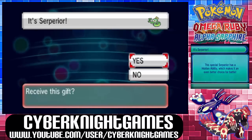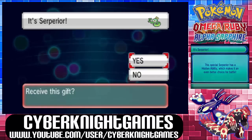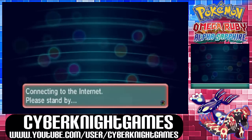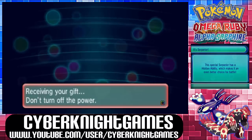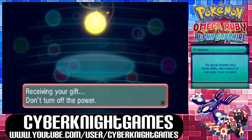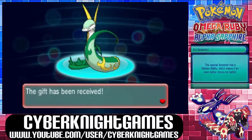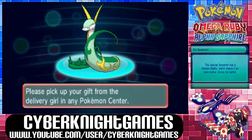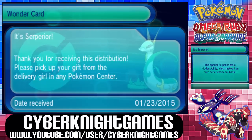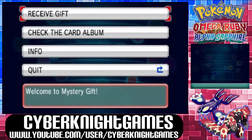I'll have the code and everything in the description. There you go — it's Serperior. This special Serperior has a hidden ability, which makes it an even better choice for battle. Receive the gift, and we should see it very soon. I love it when they do stuff like this — it's pretty cool. Hopefully we'll get the other starters from Black and White too. Gift has been received. So now you go to the Pokémon Center and pick it up. Please pick up your gift from the delivery girl at any Pokémon Center.